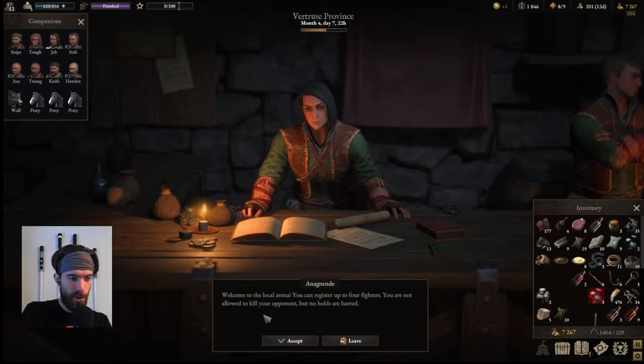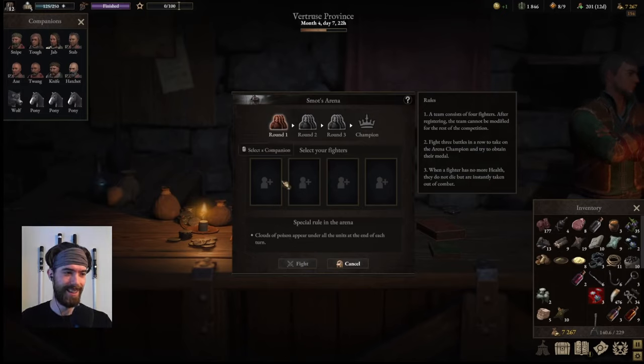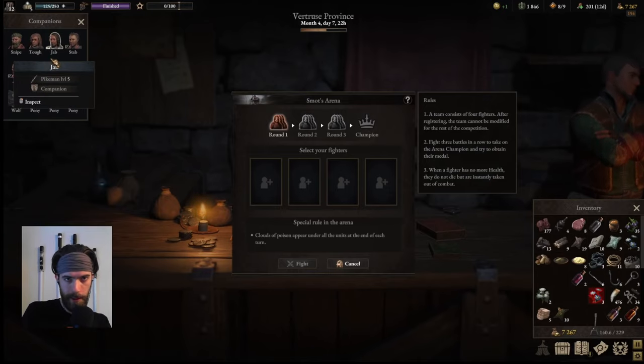At the arena, Gullius is a shopkeeper who only sells to arena champions. The welcome message explains: you can register up to four fighters, you are not allowed to kill your opponent but no holds are barred. The special rule is that clouds of poison appear under all units at the end of each turn — bring your first aid. We need to cut our elite team of eight down to just four.